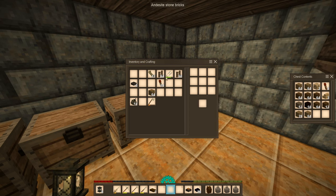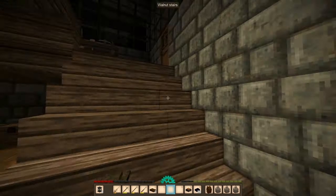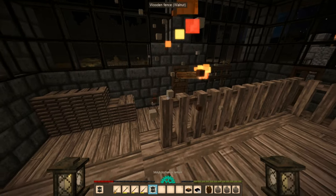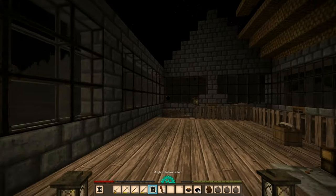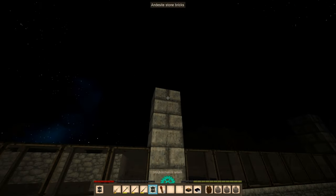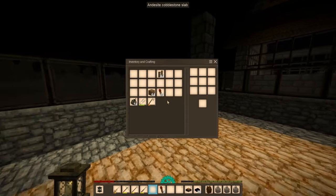There we go - just keep one stack with me and put this in here, bowls can go in here. Okay, I think we can leave for the time being to get other stuff done. But before I do that, I want to put these lanterns around. We'll put one here temporarily just so we have some permanent light around here. I'm also gonna put a lantern here. Oh there's a torch here - I'll put a lantern here. And that's all of our lanterns.